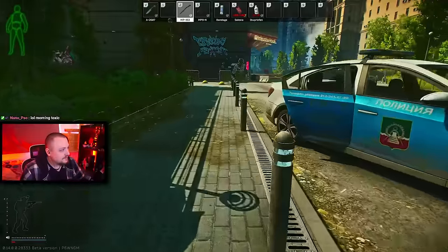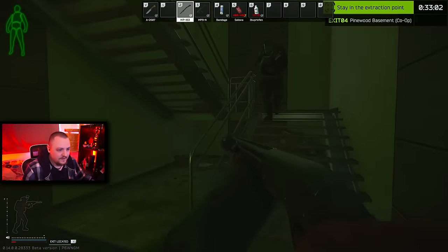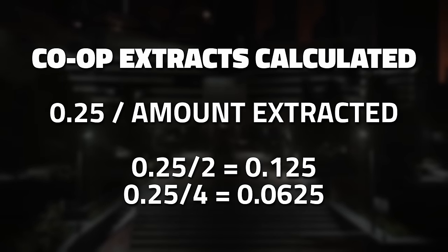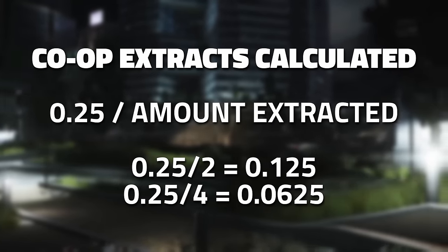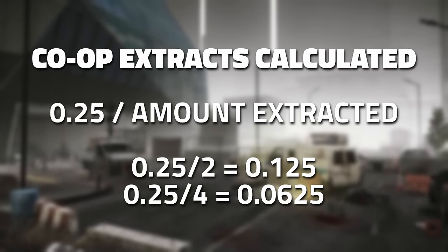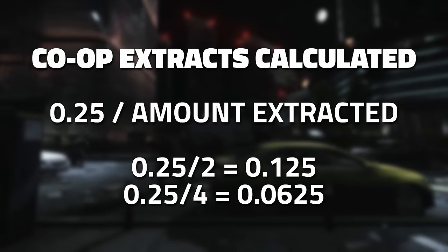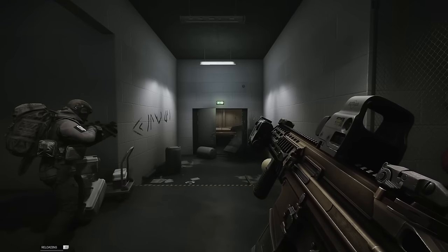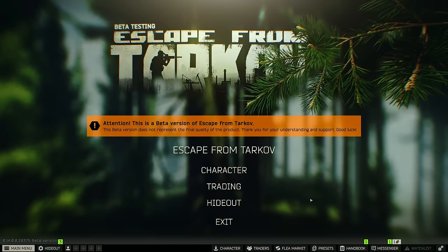Another way of gaining scav karma is through the use of car extracts as a scav or a PMC. Instead of it being 0.4 each time, it actually starts from 0.25. It still gets calculated the exact same way as the PMC extract — so if you've extracted four times you're dividing 0.25 by four, which is 0.0625. Bear that in mind, and that is per location.